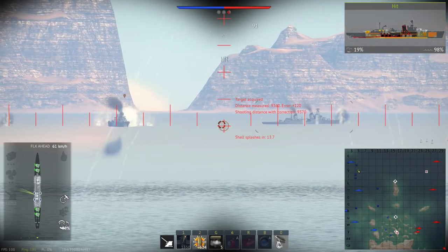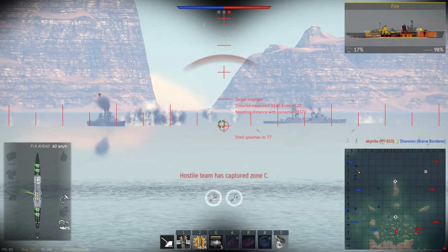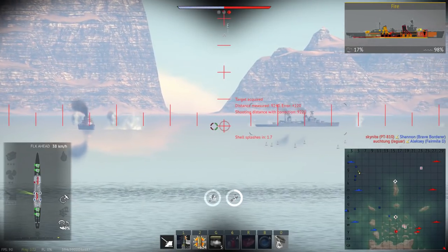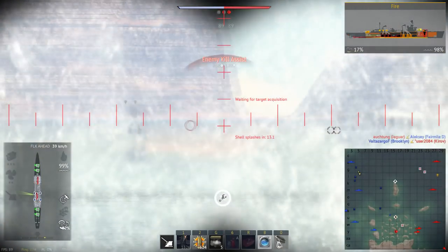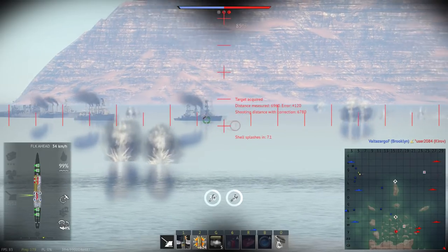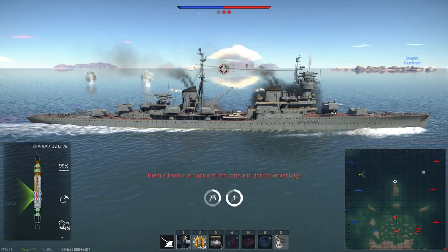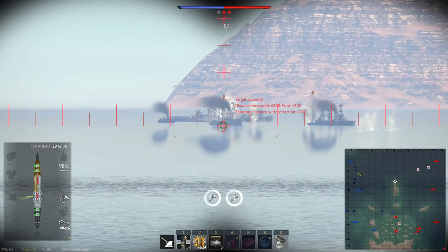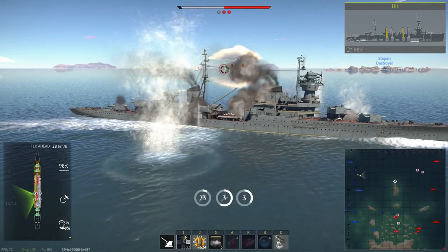The armor protection doesn't look overwhelming at first glance — 100mm of side armor and some bulkheads. But the interesting part is its similarity to the Brooklyn: the barbettes of the four triple turrets have 130mm of rolled homogeneous armor, and the turret faces have 175mm. That lets you survive a considerable amount of HE impact on those turrets, meaning you keep your firepower. You can fire a salvo every eight seconds — 12 shells on the best conditions.